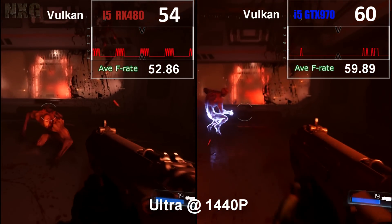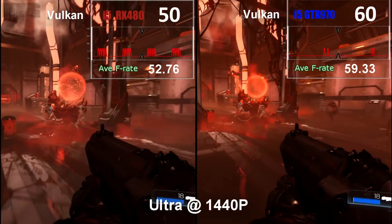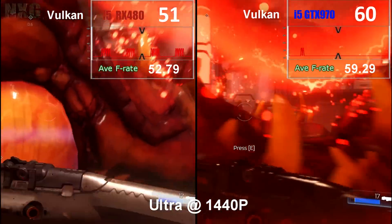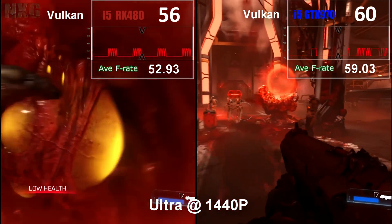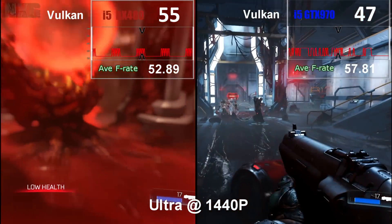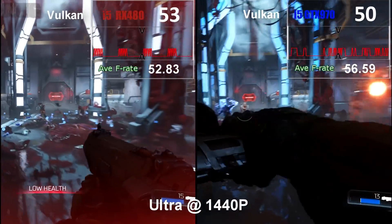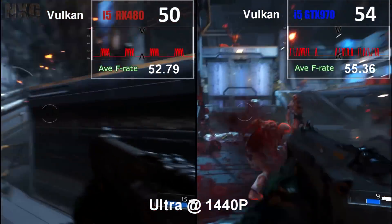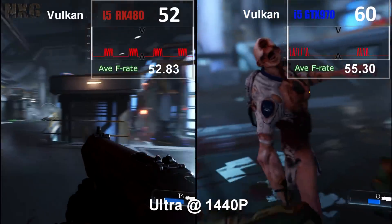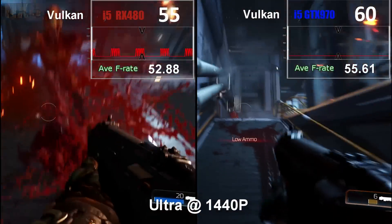Running on ultra settings at 1440p, we get a game that hits a near-locked solid 60 on both machines, bar a couple of issues. The GTX 970 does have a few dips down to the 30s — high 30s — in more stressful areas. Most of this is probably down to the lighting on this open shot as you walk through the first level, and the asynchronous shader work that's being used heavily in the engine, leveraged even better here with the Vulkan update.